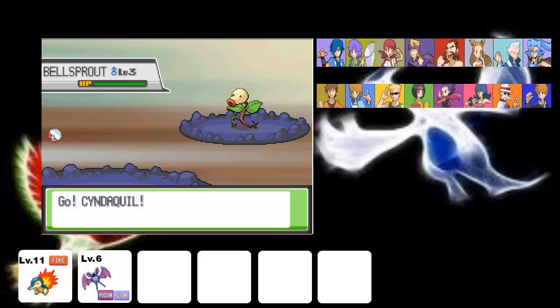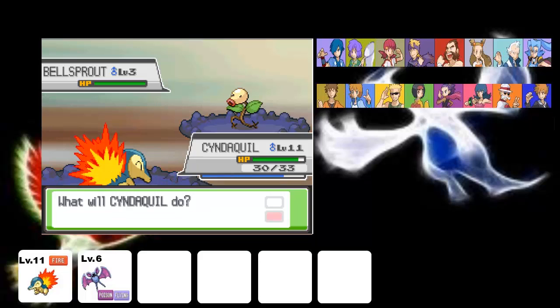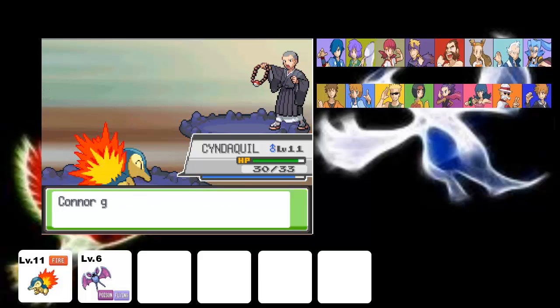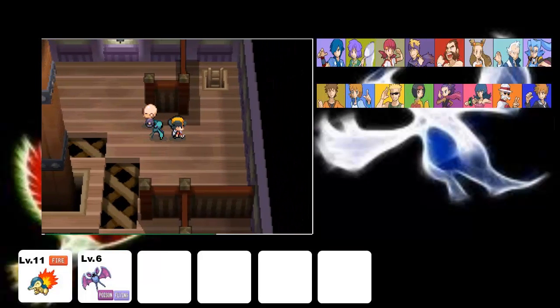I have to do one of each region, which includes Black, Black and White, and then Black and White 2. I will do one of both of those, and then I'll go to do the duplicates — except if there's three of them in the series, like Pokemon Diamond, Pearl, and Platinum. I'd either do Diamond, Pearl, Ruby, or Sapphire. Again, I'm most likely doing Emerald first. But we're skipping too far into the future.